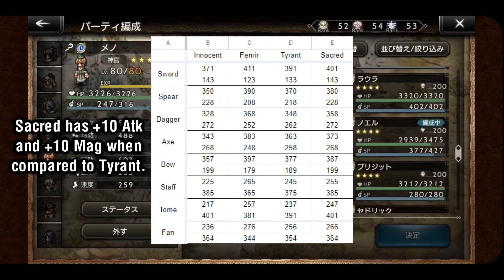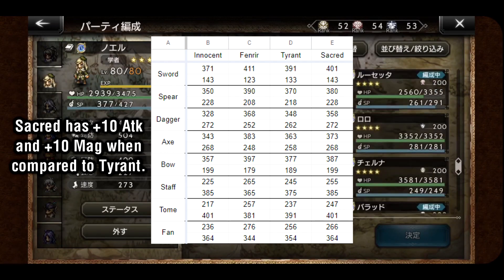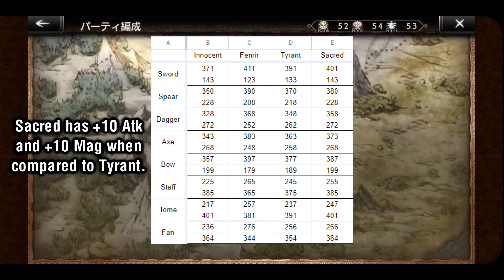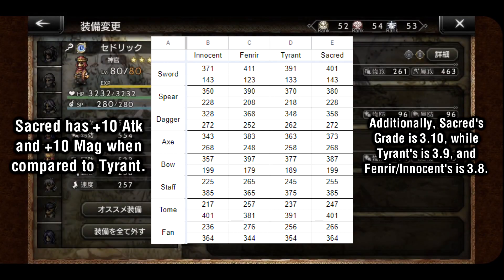Sacred has 10 more attack and magic than Tyrant across all weapon types. This means that it will always have exactly 10 less attack than Fenrir, and the exact same magic stat as Innocent. However, looking at the grade, Sacred has a grade of 3.10 — and yes, I know that's not how decimals work, I didn't design the system.